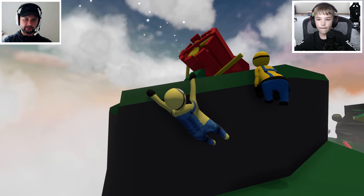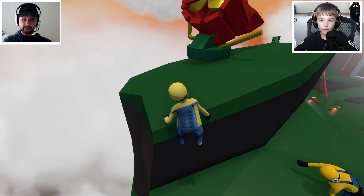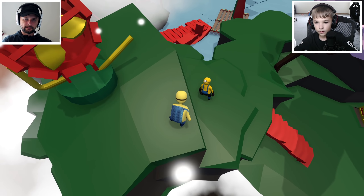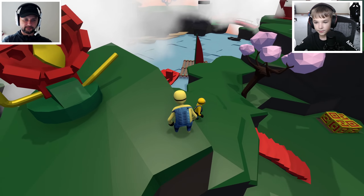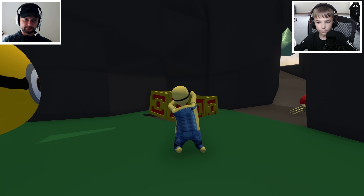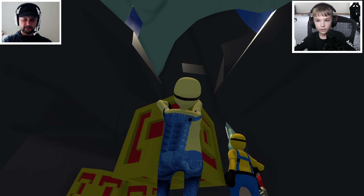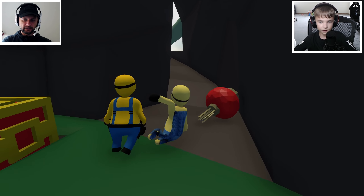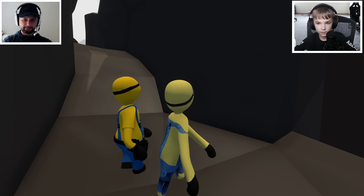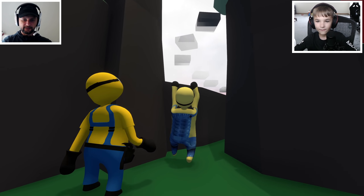There are a few boxes in there! Oh yeah, and there are stairs. Let's go get those boxes — we only need one. We can also go inside here. Let's check this place first. Okay, there's nothing here — it's just like an exit. Oh wait, what's here?